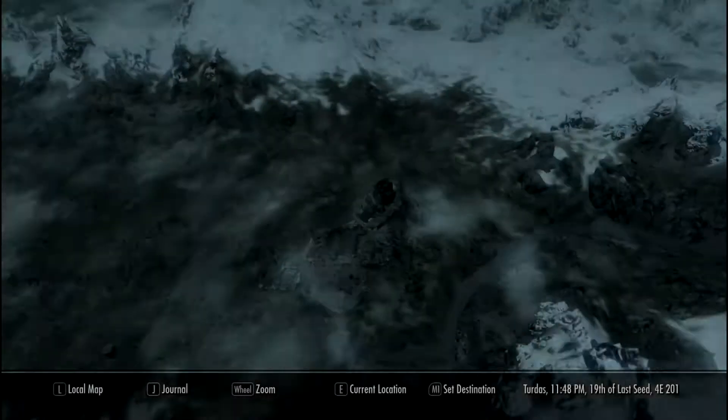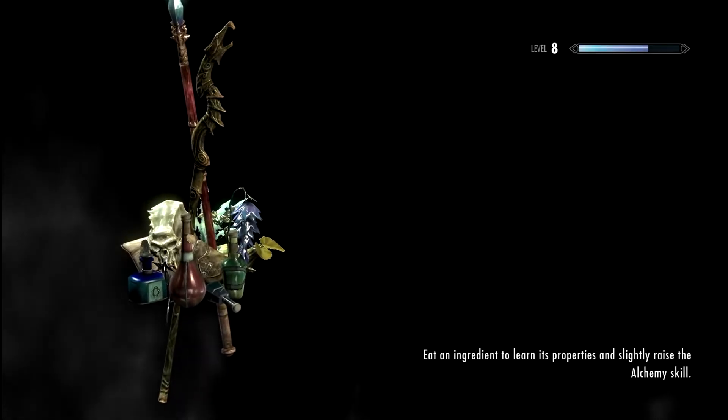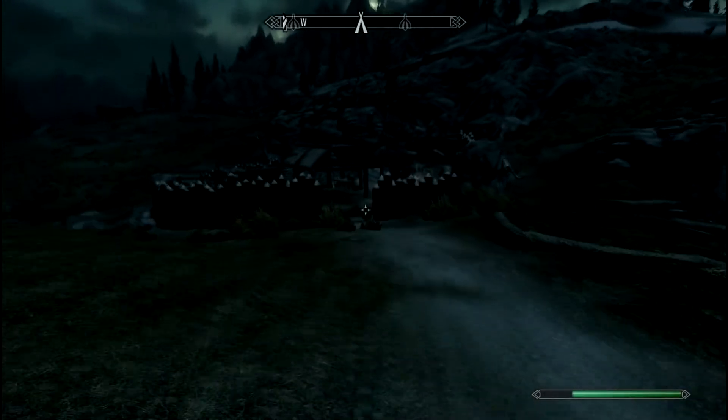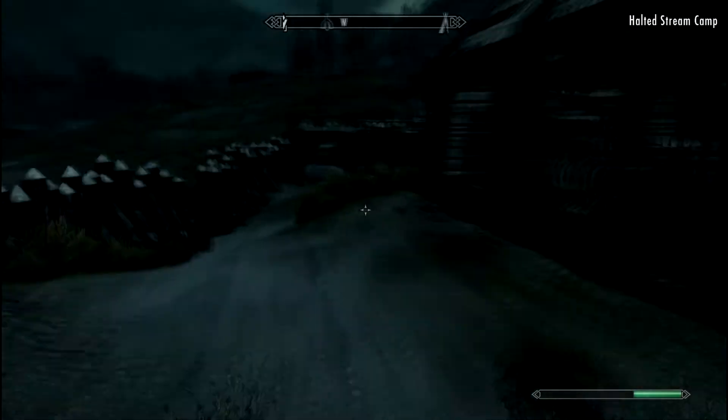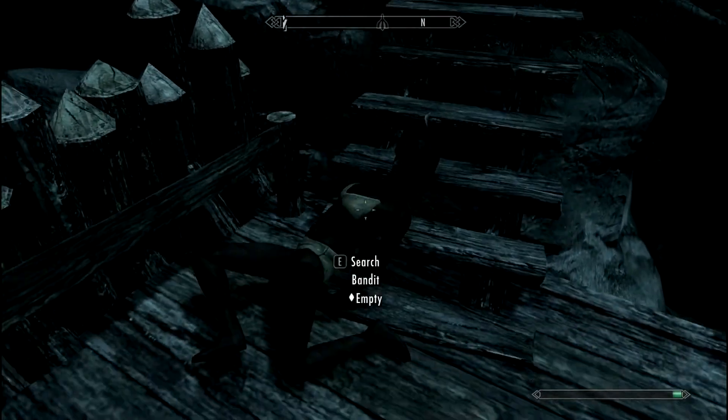Once you've got that, fast travel to somewhere with bandits or any type of human. I'm going to show you what to do right now. I preferably use the Halted Stream Camp. So find a dead body.